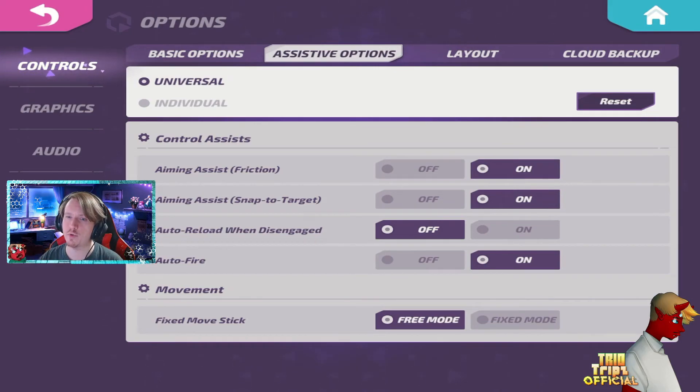I've tried to use gyro before and honestly I'm just not good with it. I feel like it's a little bit easier for me to play without it personally. I know a lot of people use it and are cracked at the game with it, but I cannot use it for whatever reason. My fixed move stick is set to remote because that's how I like it.